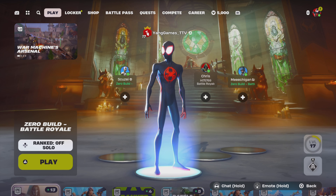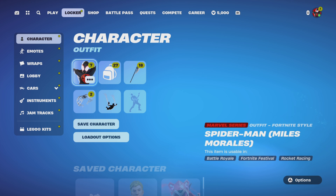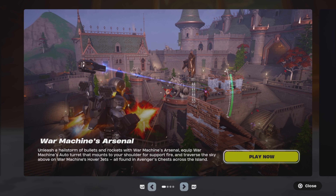First up, let's check out the announcements. War Machine Arsenal — unleash a hailstorm of bullets and rockets with War Machine's arsenal. Equip War Machine's auto turret that mounts to your shoulder for support, fire, and traverse the sky above on War Machine's Hoover jets. All found in Avengers' chests across the island.